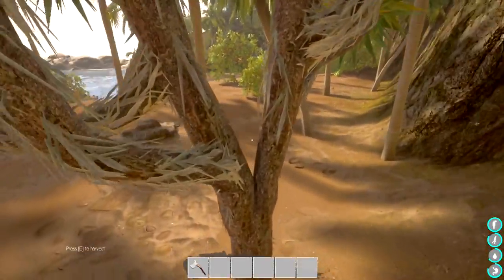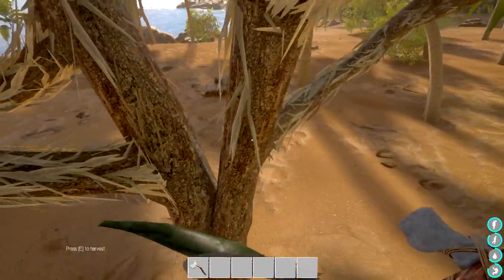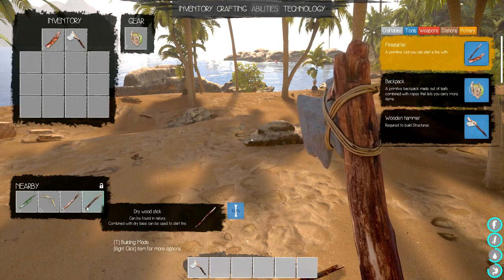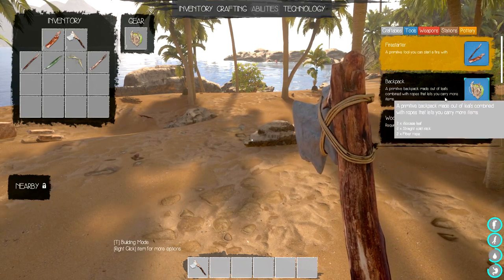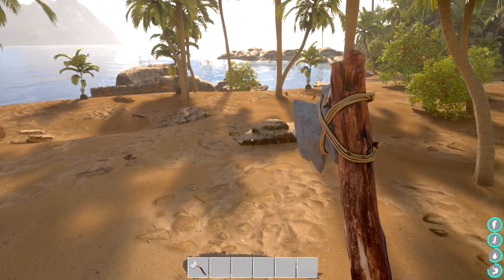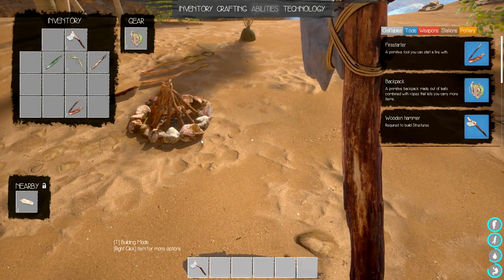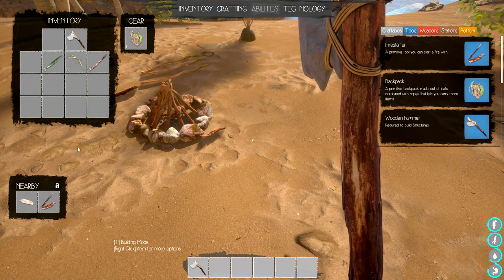To start a fire we need dry wood base and dry wood stick - that means we're going to have to chop down trees. This plant here - yucca or yucca - is a great source of dry wood. Dry wood base - there we go - and a dry wood stick is what we need. Let's craft up the fire starter and put it next to the fire so when we come back we can start it up.